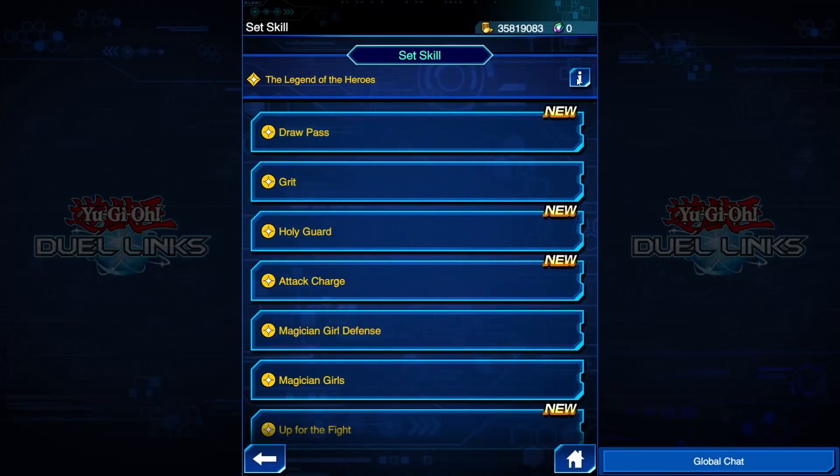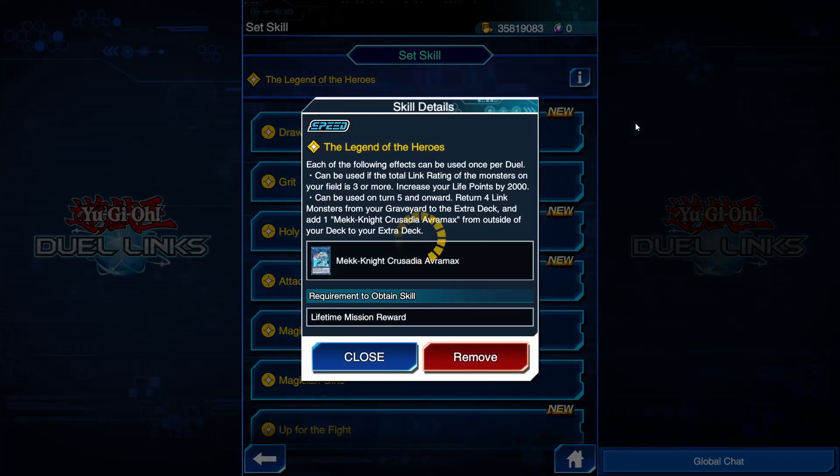For the skill we have Legend of Heroes. Each of the following effects can be used once per duel. If the total link rating of monsters on your field is three or more, you gain 2,000 life points. And on turn five and onward, you can return four link monsters from your graveyard to the extra deck to add one Mechknight Crusadia Avromax from outside your deck to your extra deck. Legend of Heroes is best used by Crusadia — it's a deck that very easily goes through four link monsters in a single turn, and they are the best deck suited to climb up to a Link 4 that requires two link monsters with as few cards as possible.